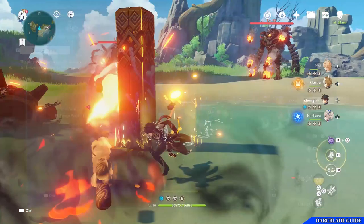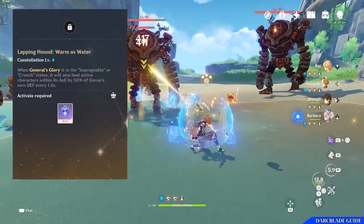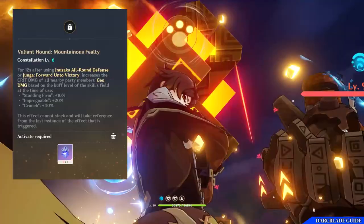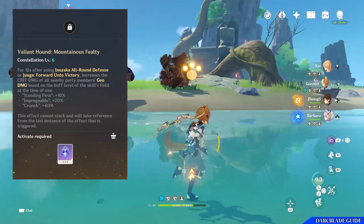Let's quickly move over to talk about the constellations. These guides are mainly aimed at characters who are constellation level 0. However, if you were lucky enough to get Goro at a higher constellation, there are two we need to talk about. First is Lapin Hound's Warmest Water at constellation level 4: when the General's Glory is in the Impregnable or Crunch state, so you'll have two or three Geo party members, it will also heal active characters within its AOE for 50% of Goro's own defense every 1.5 seconds. This is a very useful skill and allows Goro to become a healer, also increasing how valuable stacking defense on the character becomes — it's just a shame it is locked behind constellation level 4.